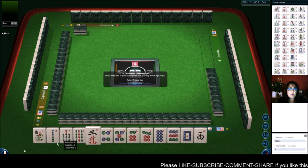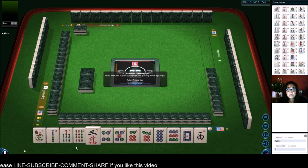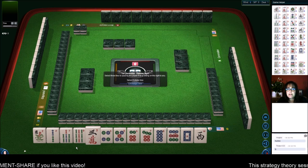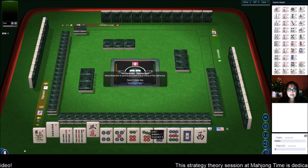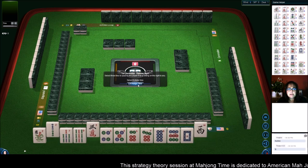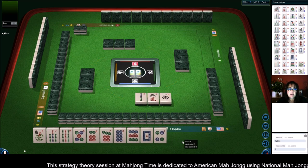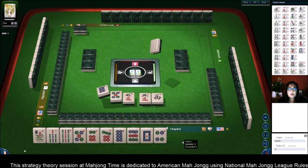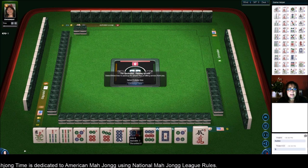No jokers, but we have a flower. I have the hardest time getting flowers. And we have all single tiles. So what I do is I look for the predominant pattern, and I see 5 through 9 consecutive run. So let's focus on those tiles. We're going to focus on 5 through 9 consecutive run. We'll just keep all numbers 5 through 9 until we run out of discards, and then we'll pick a hand.